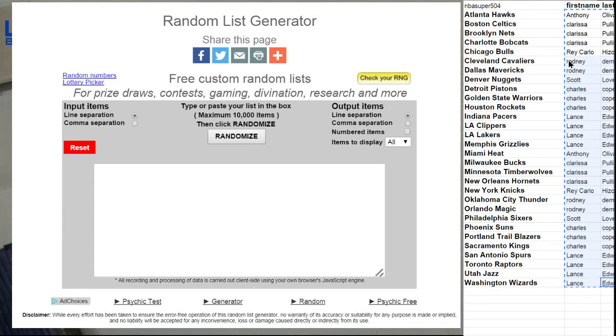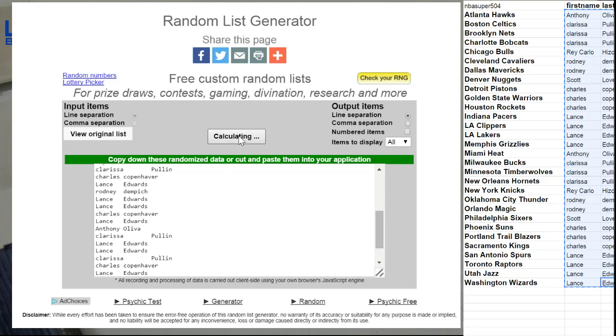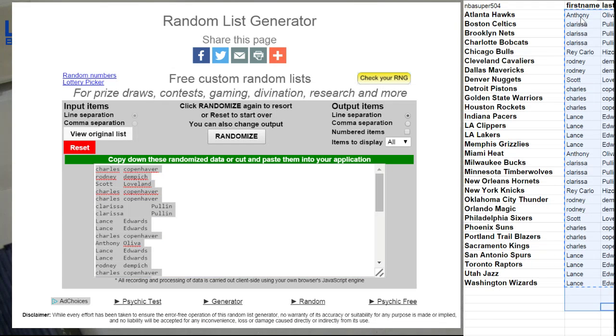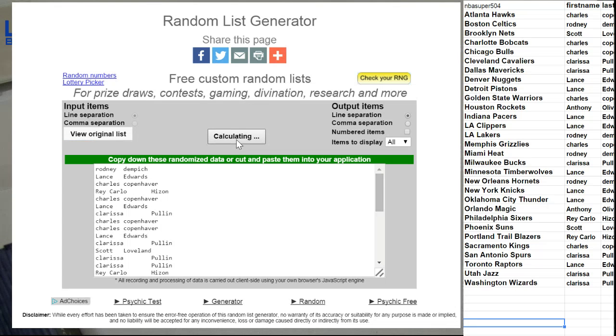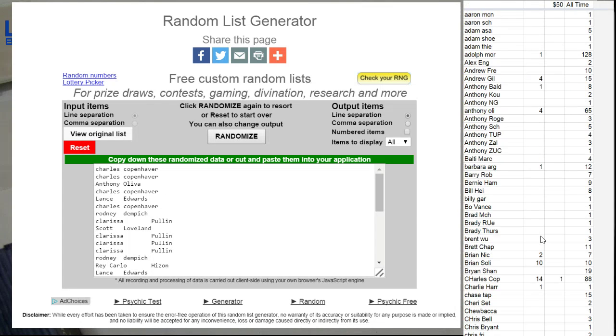Alright, here we go everybody. $6.97. 1, 2, 3, 4, 5. Next 50 spot. 1, 2, 3, 4, 5. Charlie Randoms — get another one in there.